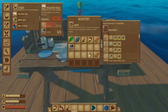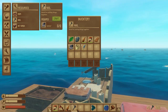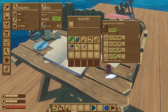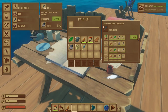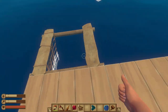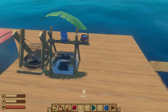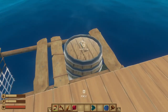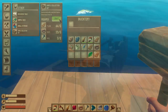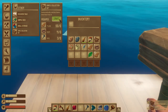Survival tip number fourteen: automate your material collection. Now that you've seen how much there is to create, make as many simple collection nets as possible to outfit the entire perimeter of your raft. These will automatically and passively collect items that cross their path as your raft floats along, increasing the speed and efficiency of resource generation. Materials required: six planks, eight rope (16 converted palm leaves), and two nails — you can make nails by converting four scrap.